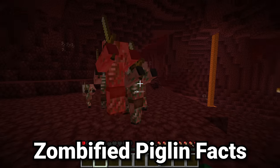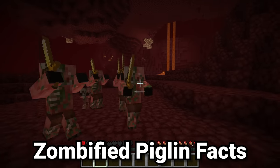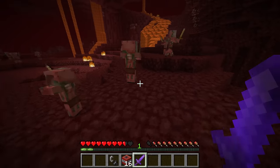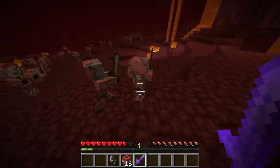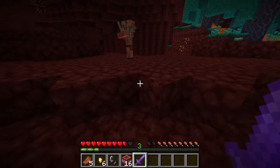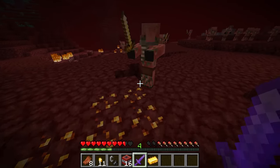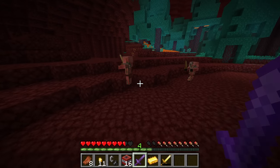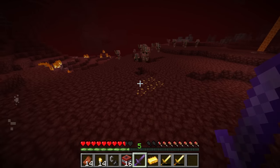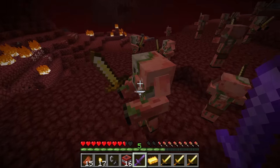Outside of a zombified piglin gold farm, I would definitely not recommend fighting zombified piglins. However, here's a really interesting fact you may not have known: if you kill a zombified piglin instantly — which is easiest with a smite sword — the other zombified piglins around will not get mad at all. As you can see right here, I'm literally going through these super easily. I don't even have to do crit attacks — I just have to be careful of any side hits, as they could potentially make those other piglins mad.